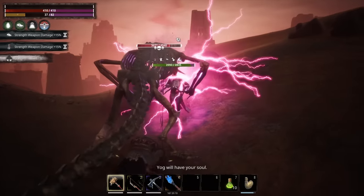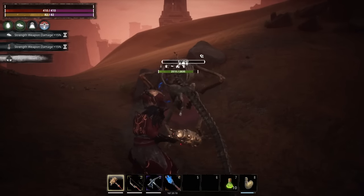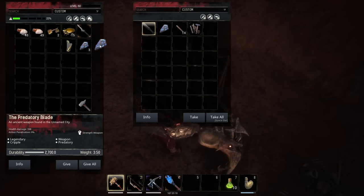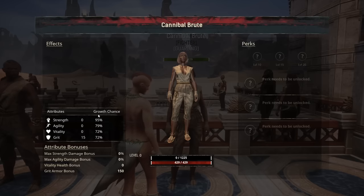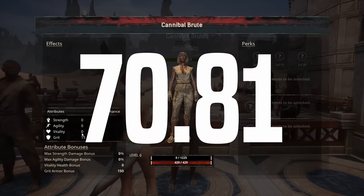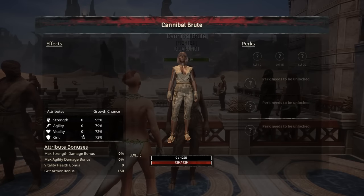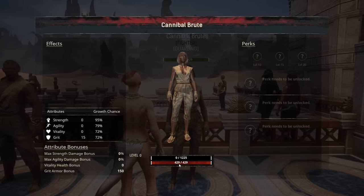The higher that number is, the more effect your strength damage bonus when you level is going to have. When your thrall levels you will gain a strength damage bonus, shown as a percentage. You really want to focus on leveling this thrall for strength — this one has a 95% growth chance in strength. Always look at these percentages when you get new thralls so you know where they're going to level well. For each point gained in vitality, this thrall gains 70.81 hit points, so basically every level-up gives about 71 hit points.